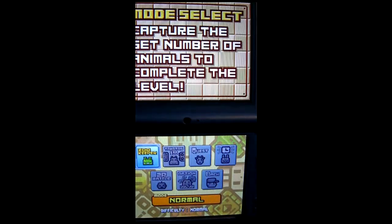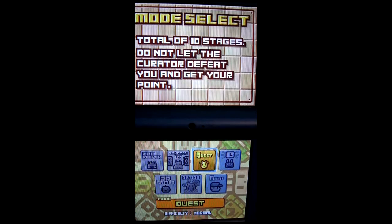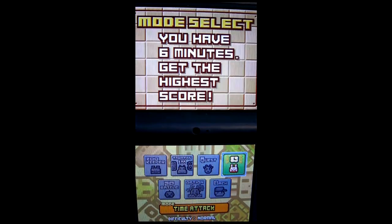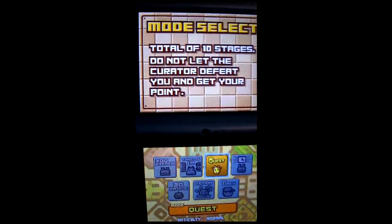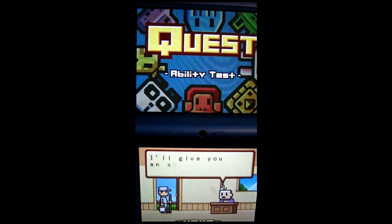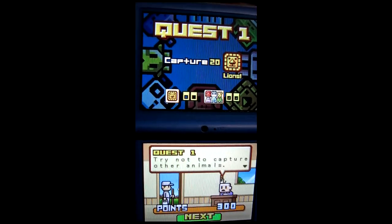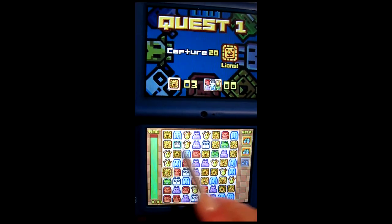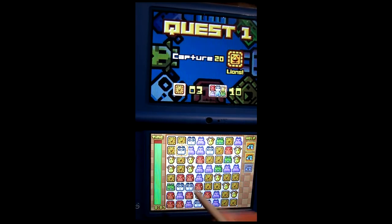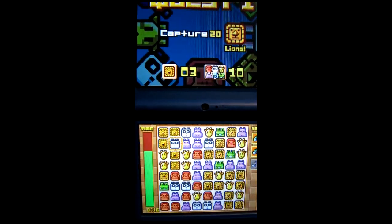Let's see what other modes we have. Welcome to Zookeeper. Select mode: level up by capturing 100 animals. Quest mode — total of 10 stages, don't let the curator defeat you. You have six minutes to get the highest score. There's also a two-player battle mode. Quest mode sounds like challenge stages — it gives it a story. Capture 20 lines, try not to capture other animals. These special blocks clear other ones — when you tap it, it selects a certain block and clears it. That one cleared all the elephants.